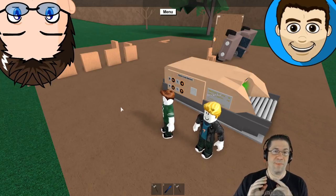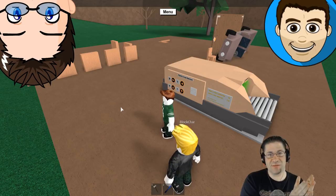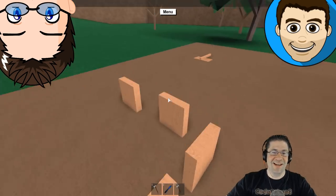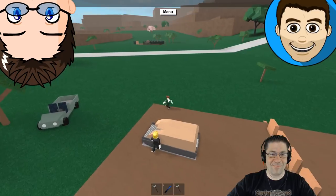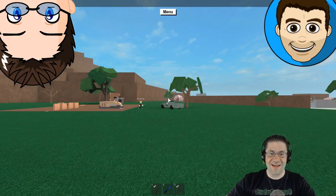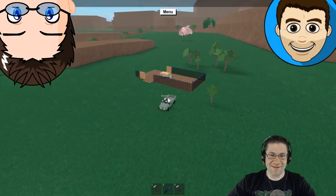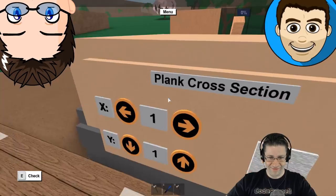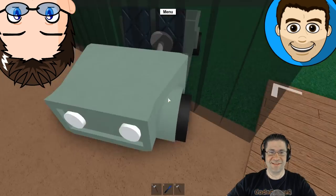First things first, disclaimer: you cannot get the axe on your own inside the game, it's not possible. You have to buy it from somebody. So that's what me and Dig Dug are going to do — show you how to buy it and how to buy it safely. We've taken steps to make ourselves look like legit players. We have a sawmill, we tried to get our car out, and we're building something. We've got our sign right there.